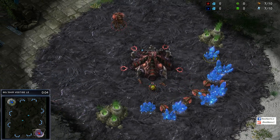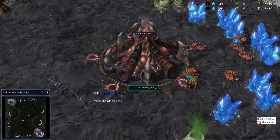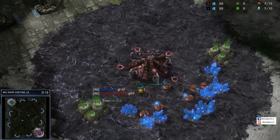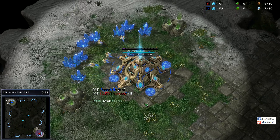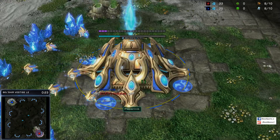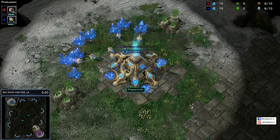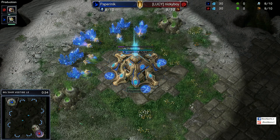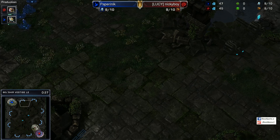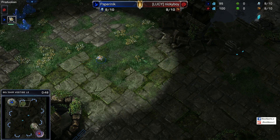So here we are, ladies and gentlemen. In the lower right-hand corner spawning as our Red Zerg, I give you NickyBoy, the uploader of our replay. And in the upper left-hand corner, his opponent in the blue trunks — Paperinik. From now on I'll just call him Paper. The map we're on today is Belshir Vestige. In the context of ZVP, there is a very wide open natural.